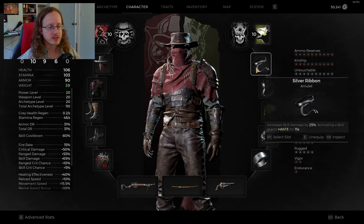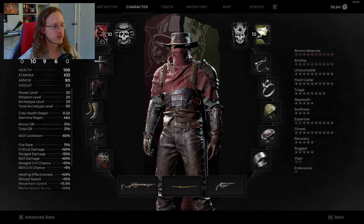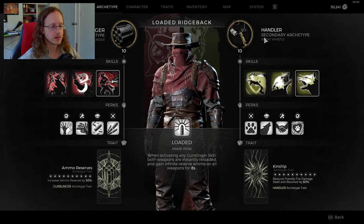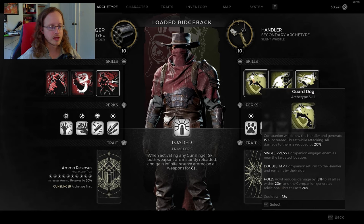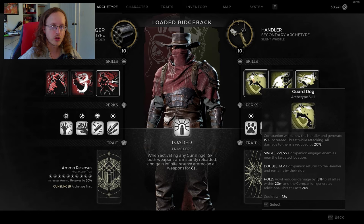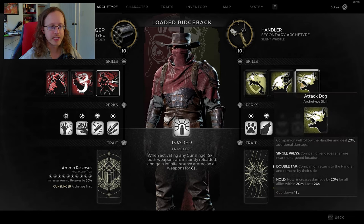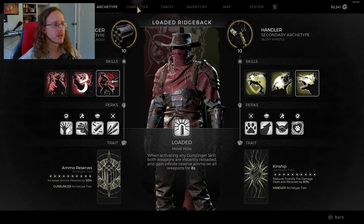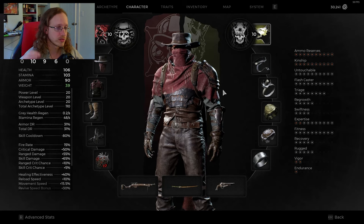The amulet I have on is a silver ribbon — it increases our skill damage by 25%, and when we activate a skill, it grants us haste for 15 seconds. Our skills are coming down so fast that we're going to constantly have haste, which is fantastic. Because the cooldowns are so fast, all the dog abilities come off cooldown before they're actually over. So we can constantly have the guard dog effect — support dog, attack dog, damage boost, damage reduction, or healing. We can always have an effect on there for yourself or your teammates.